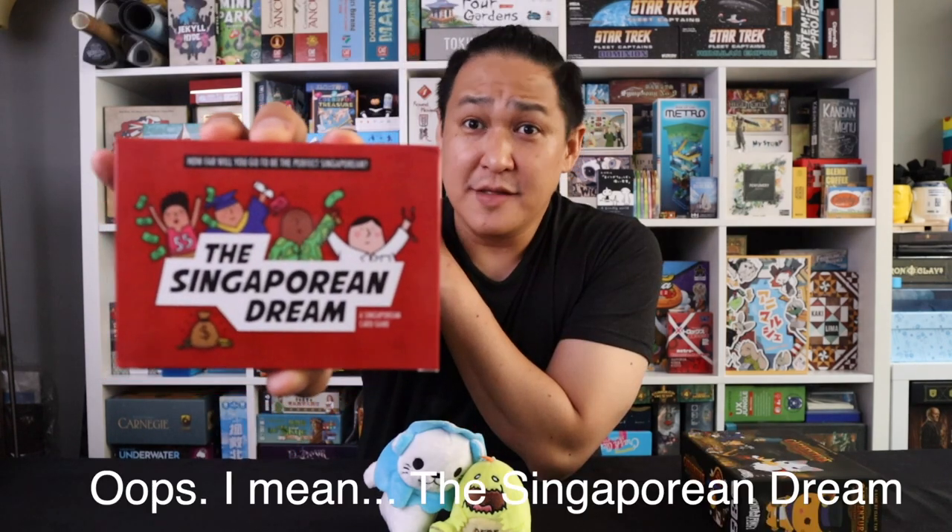Singapore Dream, the little card game that could. Back in 2018, Singapore Dream raised about $14,000 on Kickstarter. And this is a very typical fun, fast, like Exploding Kittens style where I play a card, immediately get feedback. I play a card, I take that, I get some resources.